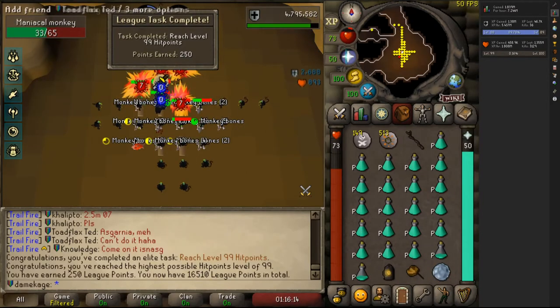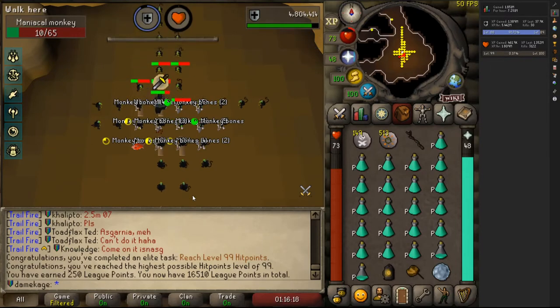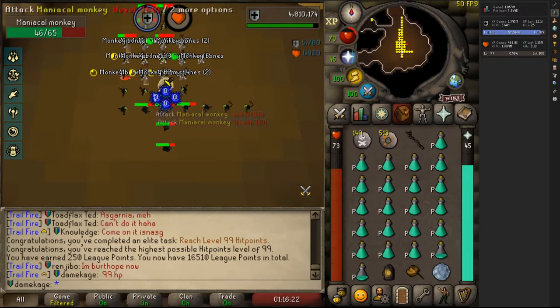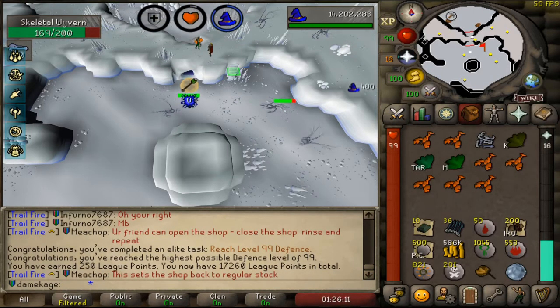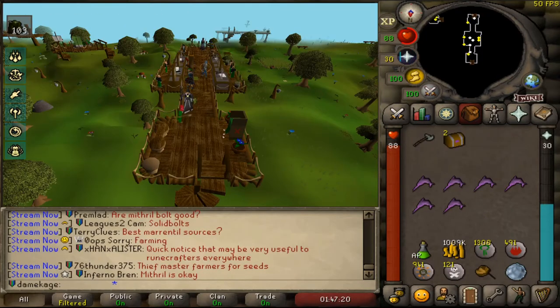99 hitpoints — my health is maxed out. Now I need to work on defense and prayer. I was chasing some other tasks and got 99 defense killing skeletal wyverns while working on my slayer grind.